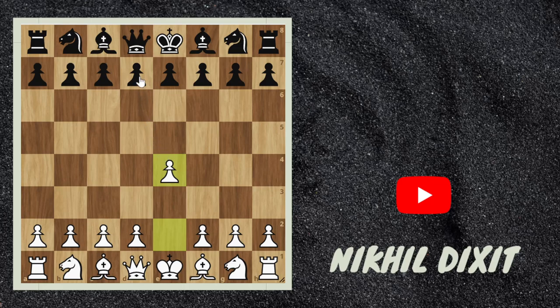White starts with e4, now d5. This is a Scandinavian defense — exd5 — and the main line here is queen to d5 or knight f6, but black can try c6 here.